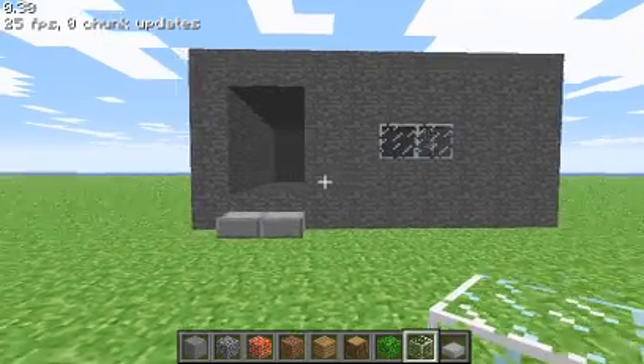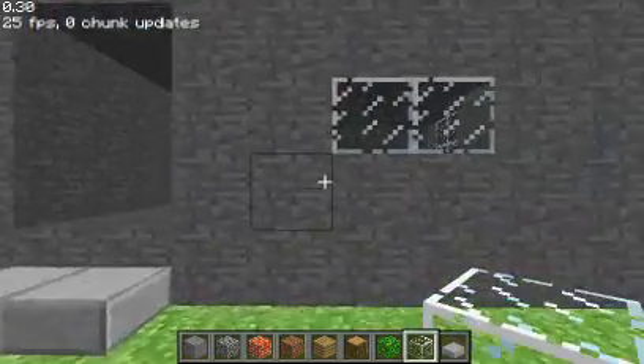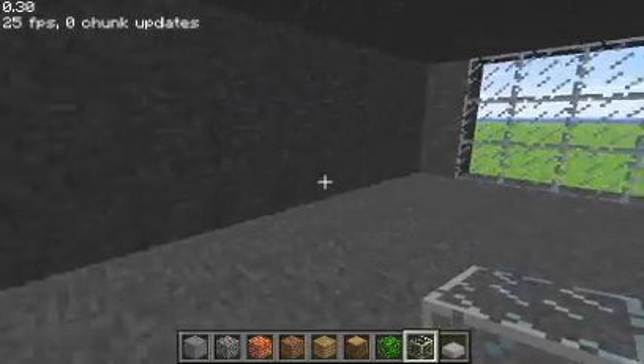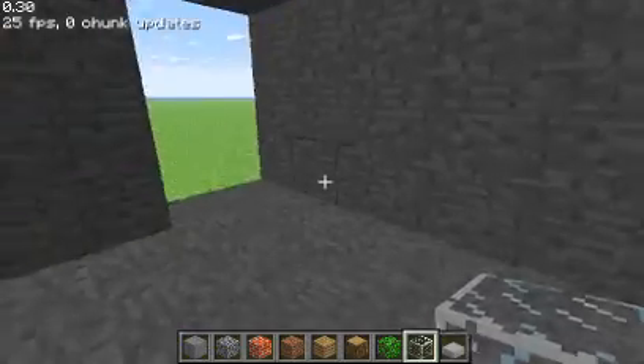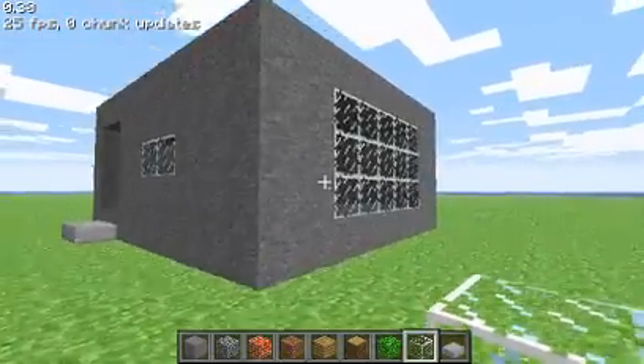In the last tutorial video I walked you guys through how to make this. And this is pretty ugly, it's just a bunch of rock blocks that make this nice little bunker looking thing with a big window on the side.